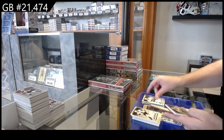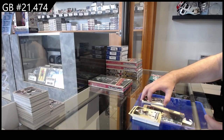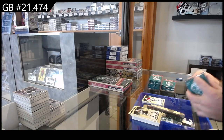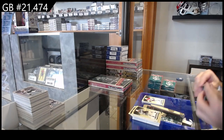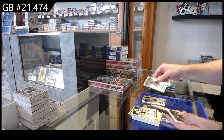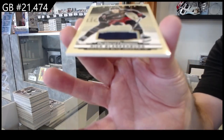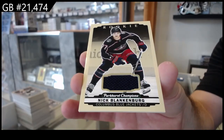Rookie of Bordello for the Sharks, silver of Duchesne for the Preds, and a Ghoulie for Montreal rookie. Rookie of Pearson for the Red Wings, silver of Kessel for the Coyotes, and we've got a rookie jersey of Blankenberg for the Blue Jackets.